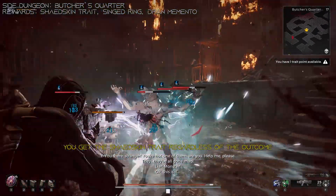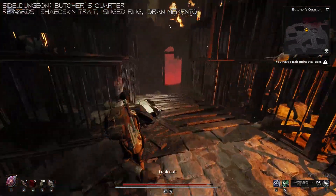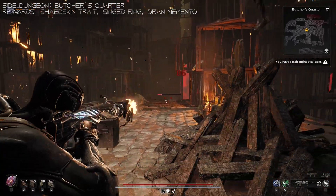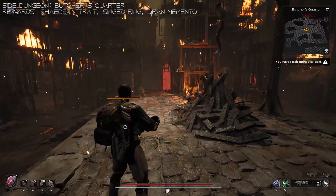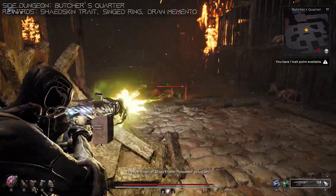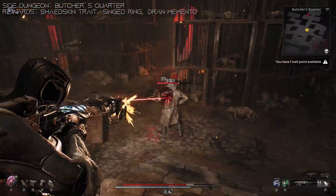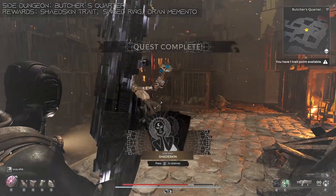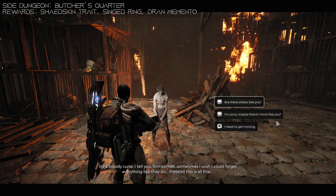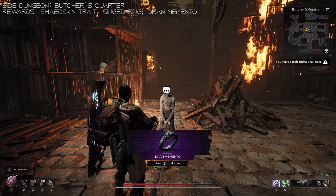Your other choice is to walk into the Execution Grounds and start mowing down Dran. This starts a small siege event where you get attacked from all sides. Occasionally there's going to be a guy with a torch who will try to set the Hanging Man on fire - you need to prevent him from burning the guy by all means. Don't use explosives or fire, because you can set the pyro blaze yourself. At the end of the event, you'll have an Elite to kill. Once you save the guy, he jumps down, thanks you, and gives you the Dran Memento Ring. Pick one outcome, then reset and do the other one later.